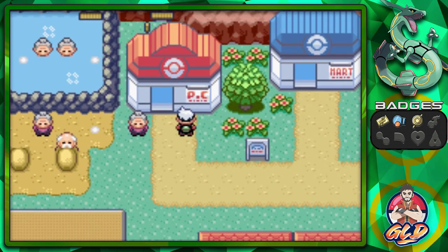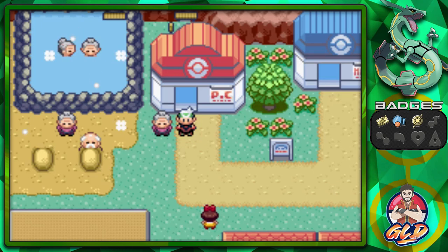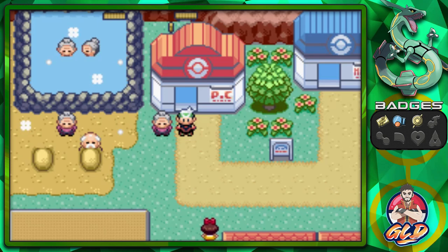In the next episode, we will be taking on the Lavaridge Town Gym — not the Fallarbor Gym, the Lavaridge Town Gym. From there we're going to be doing a lot of great, awesome, big stuff. Thank you guys for being patient and for watching the episode. If you want to make a small donation to the channel the heart button's right there. I'll be back for another episode of our Pokemon Emerald walkthrough — see you guys!